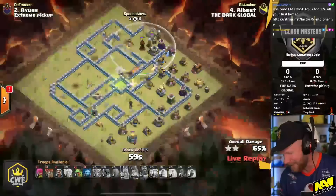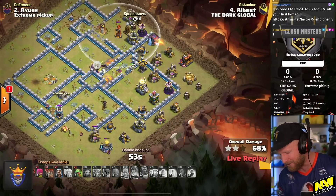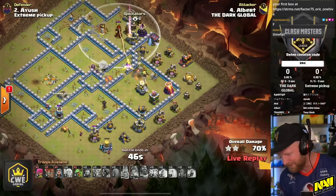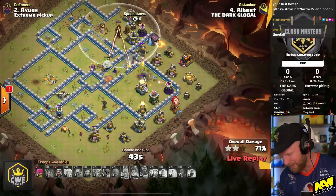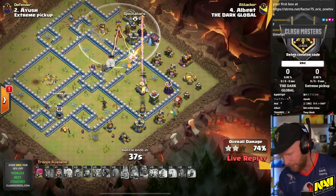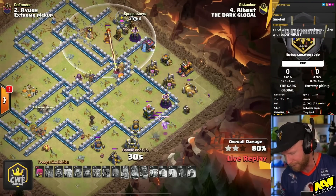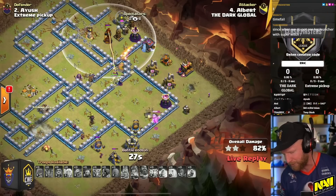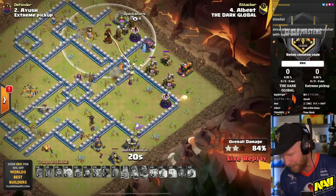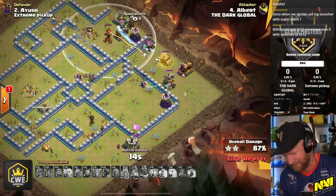He's not in a perfect situation but still has decent time. Unfortunately, the Valkyries got wrecked. It's looking like a defense — a very cleanly set up attack, but as he moves into the backside he's struggling. He still has a Baby Dragon on standby. The Tesla Farm around the Inferno is causing a lot of problems, and he probably could have pulled through with the Slammer had he not run into it. He's got the rest of the base under control, so if he had an answer for that it would be a triple — but it is a defense for Ayush.